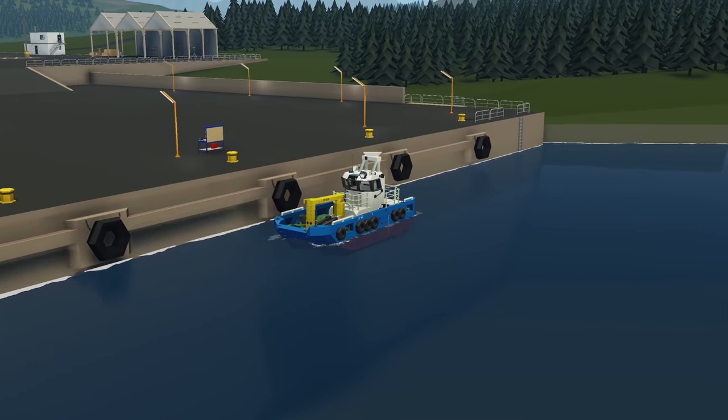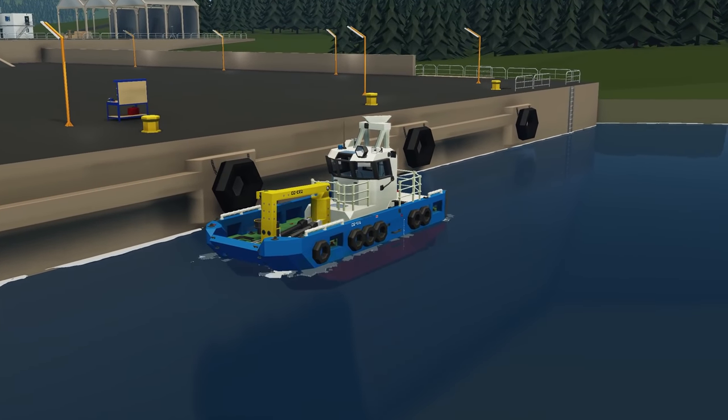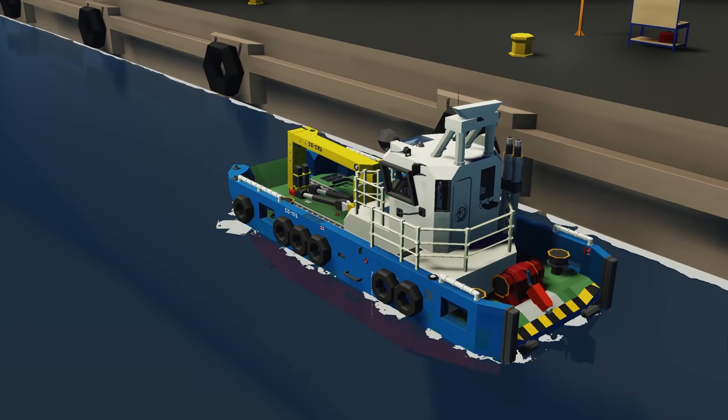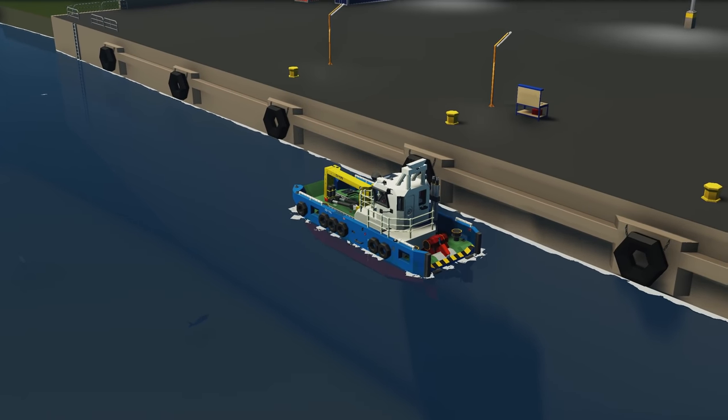Starting off the episode with the first creation, we have the CGW1 modem. This is a capable workboat that has a crane, some winches, two medium engines inside there and a lot of other features. Let's spawn it and see how it works.